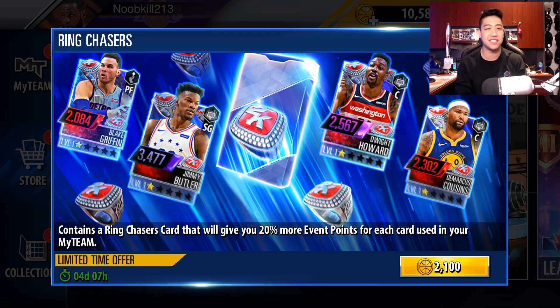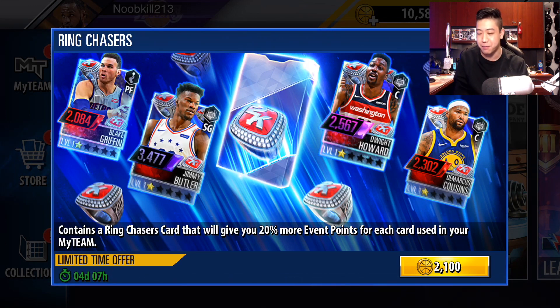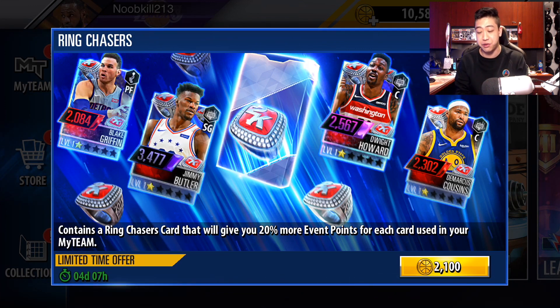You guys can see we got some really nice looking cards. And of course, they are doing what? Chasing that ring. The players that don't have an NBA championship under their belt as of just yet. These guys will contain, if you guys open up the packs, Ring Chaser cards that will give 20% more event points with each card you have on your team. So that's pretty great for doing dominations and all that stuff.